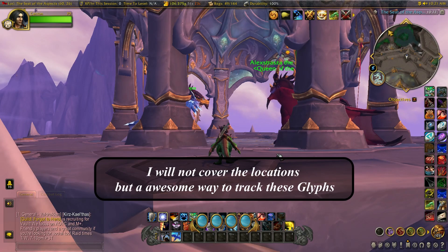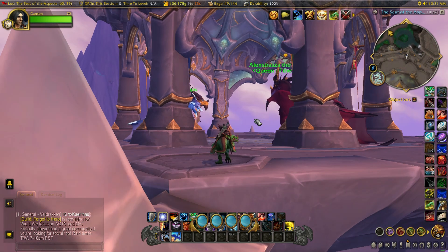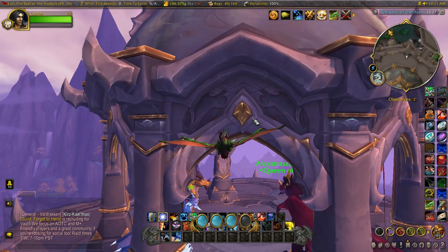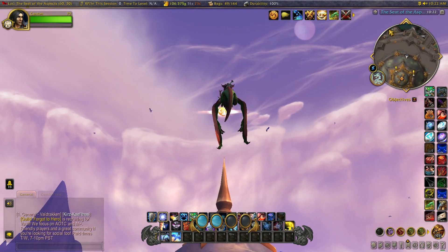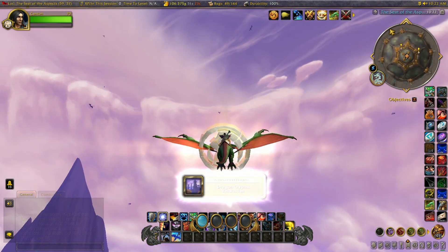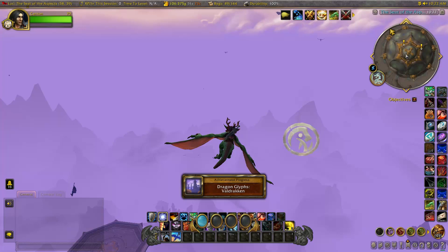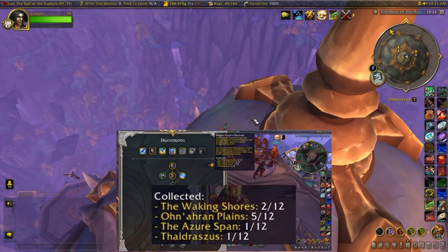Dragon glyphs are something you really want to collect as soon as possible, and you don't have to be level 70 to do so. This is going to add special abilities and skills to your dragon flyer, which is going to make using your dragon a lot more enjoyable. There are 12 glyphs in each zone of Dragonflight, and if you open up this pane right here it actually tracks them for you.